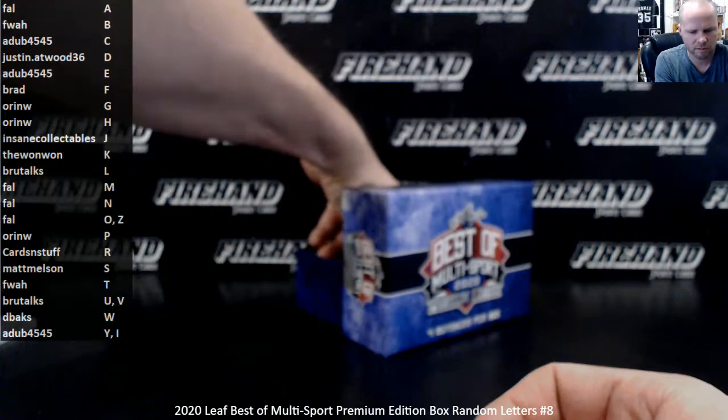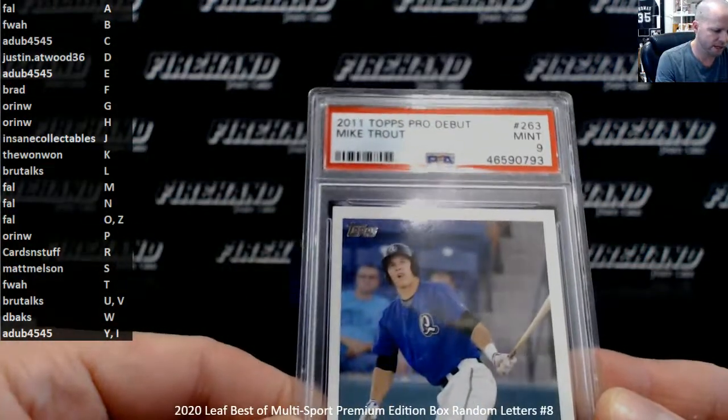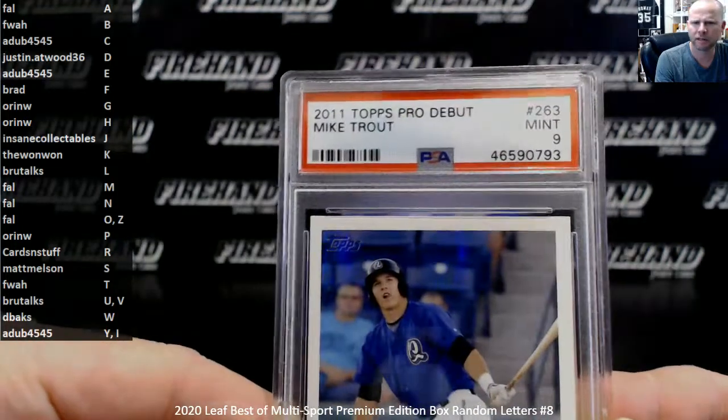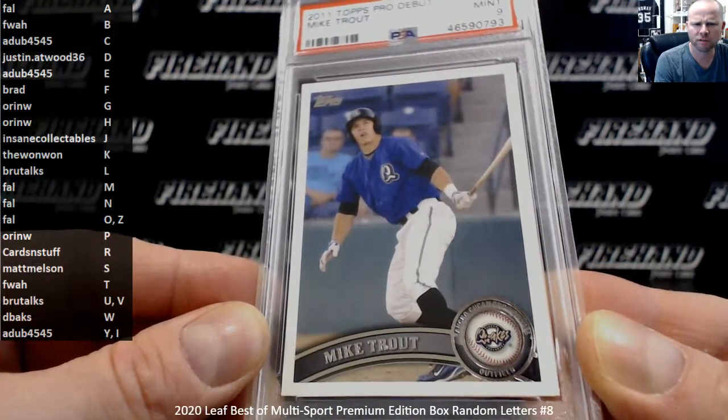Second hit — Mike Trout, 2011 Topps Pro Debut, PSA Mint 9. T for Trout — EFWA.